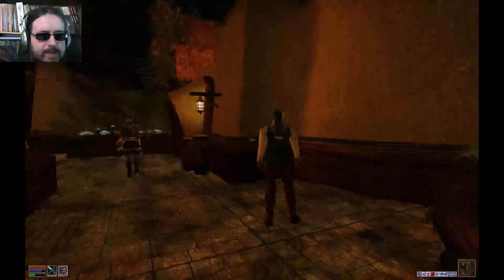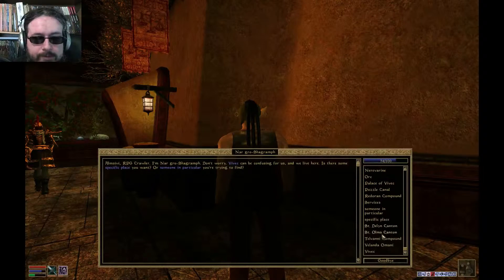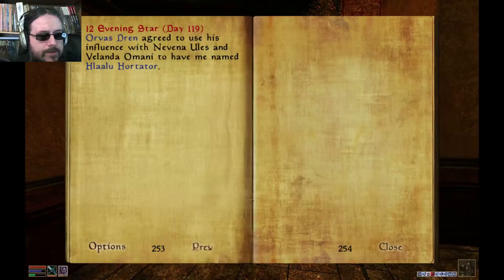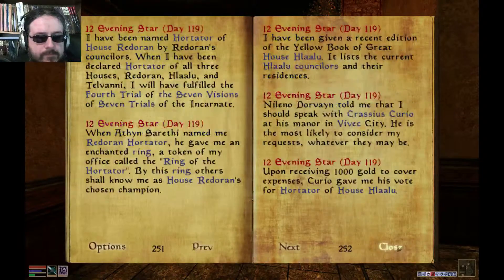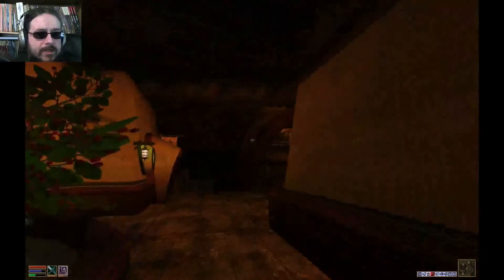All right, I'm back in Vivek. I started heading back to Curio Manor but I realize I've still got to deal with those other two people. I've already talked to Orvis Dren. I've got to find Velanda counselors. Looking at the journal — I've got to find Drambarrow, a Free Trader with No Fixed Residence, so he's somewhere in Vivek. And Yingling Half Troll is in the canton of St. Olms. Let's track down Half Troll first.